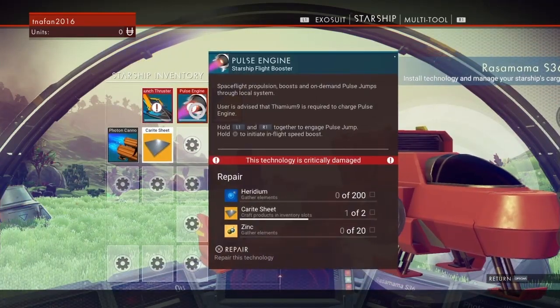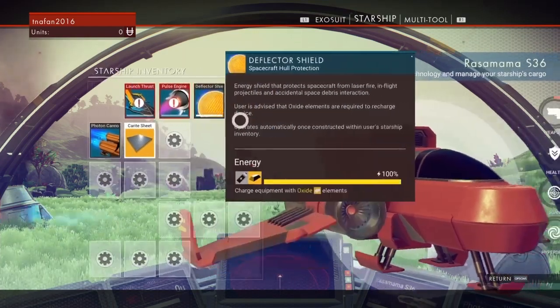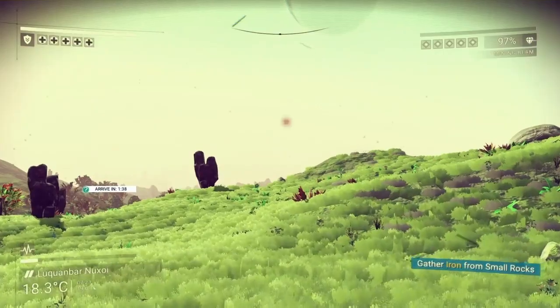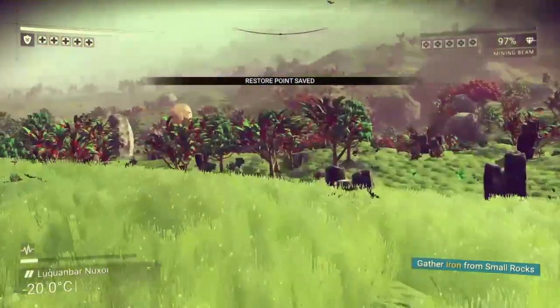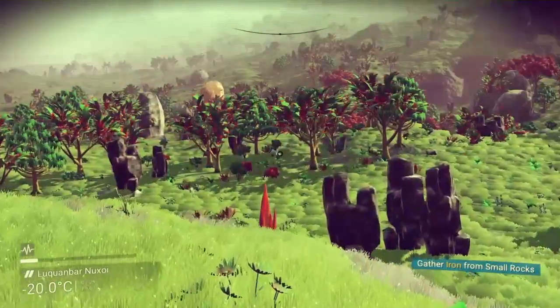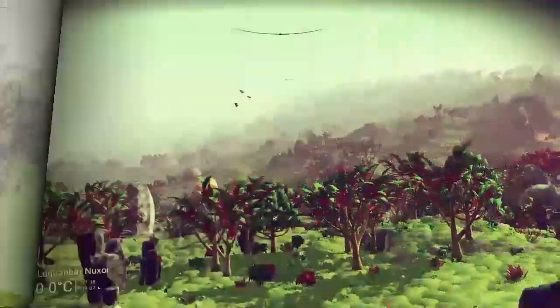Iridium — the good old days of iridium. We need 200 iridium, carite sheets — we need two of those — and 20 zinc. Then for our launch thrusters we need four carite sheets. Looking at these old named resources really brings back memories. Look at the haze in the background — this is awesome.